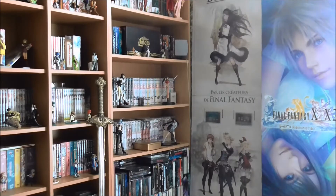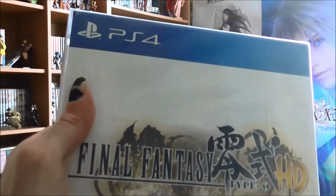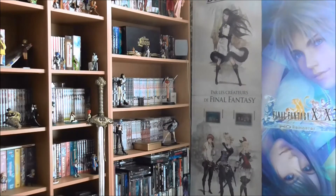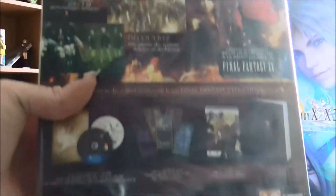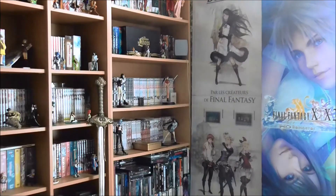Ce collector Type-0 est un portage HD du jeu Final Fantasy Reishiki sorti fin 2011 sur PSP, exclusivement au Japon. Ce jeu faisait partie de la fameuse trilogie Fabula Nova Crystallis, composée de Final Fantasy XIII, Final Fantasy Versus XIII — devenue une arlésienne avant de devenir Final Fantasy XV — et du jeu ici présent, qui s'appelait à la base Agito avant de devenir Reishiki. C'est un bon jeu, je l'avais commencé sur ma PSP en japonais. Je vous le conseille mais ne vous attendez pas à un jeu PS4, c'est du portage HD d'un jeu PSP.